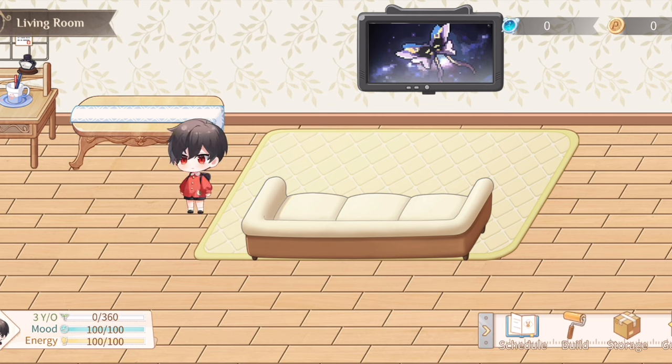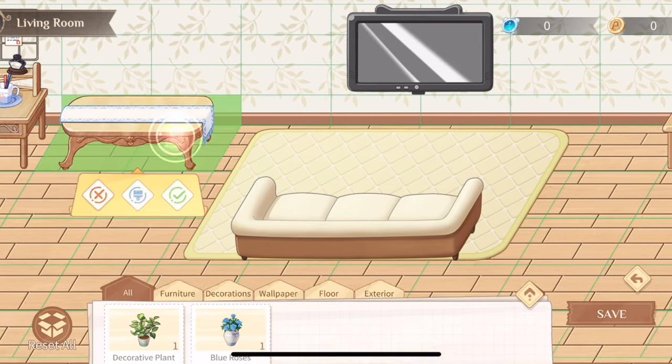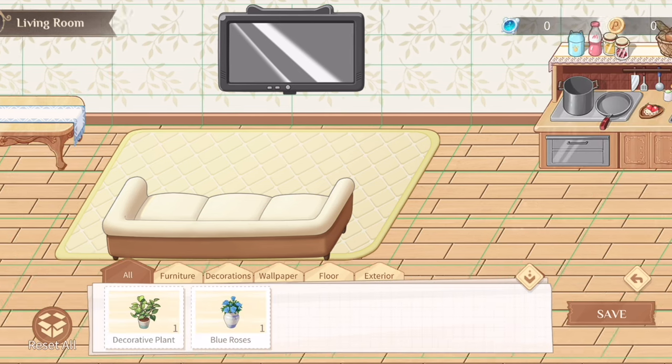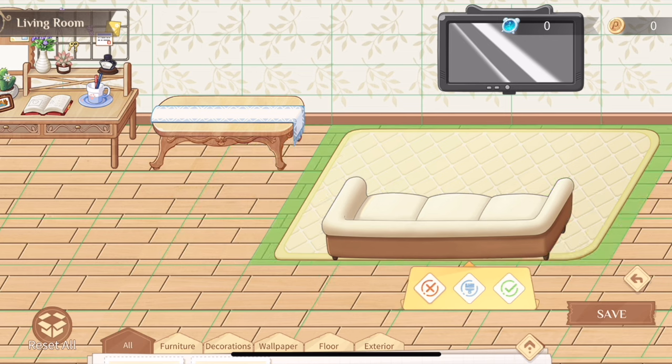If you go back to the event page, the build button — second to the left — is your home decoration. You can drag and rearrange furniture. I recommend clicking on the furniture because they sometimes come with easter eggs and nice surprises. For example, the TV sometimes has interesting cartoons on it.